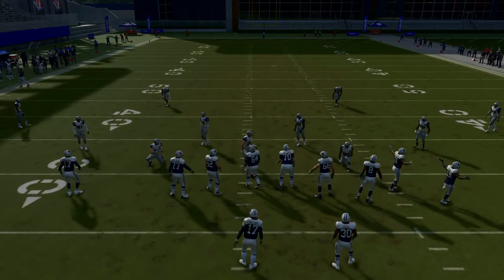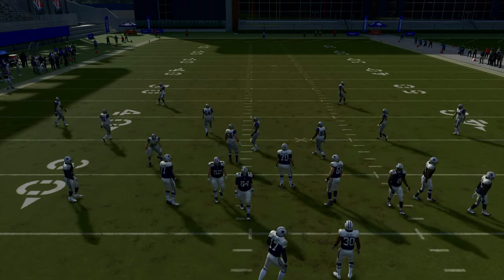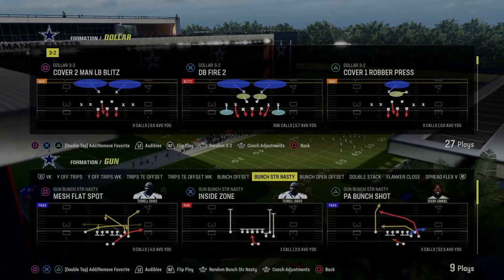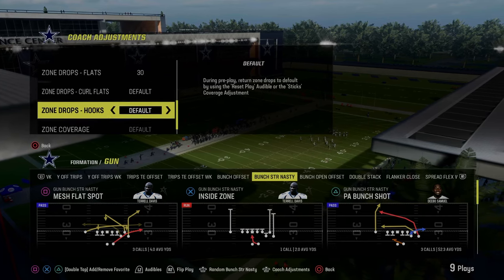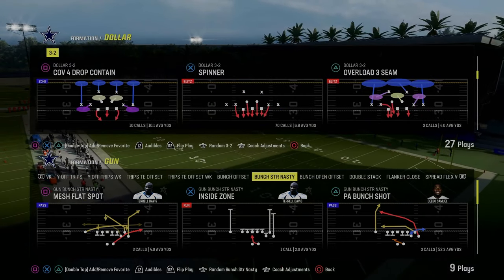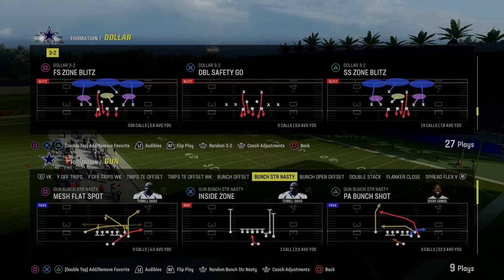The two key concepts in Bunch Strong are definitely the left side flood and the bunch side flood — those are the main plays in the formation, which is why we're spending more time breaking them down.